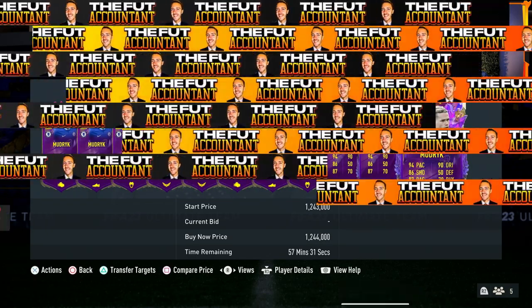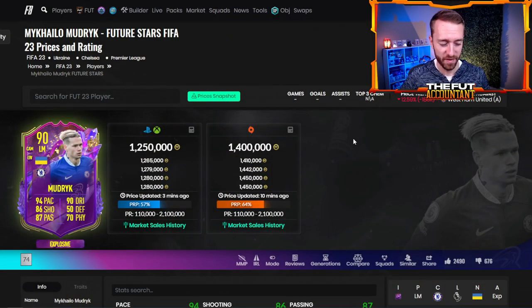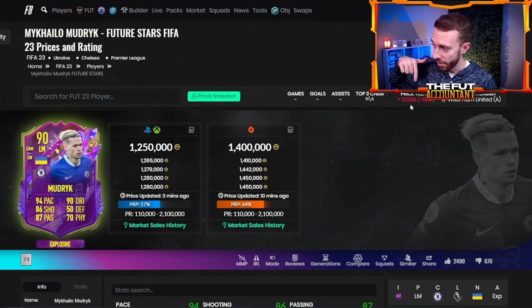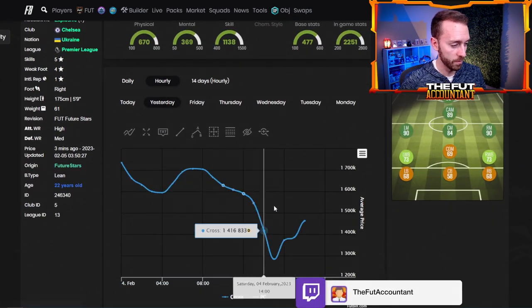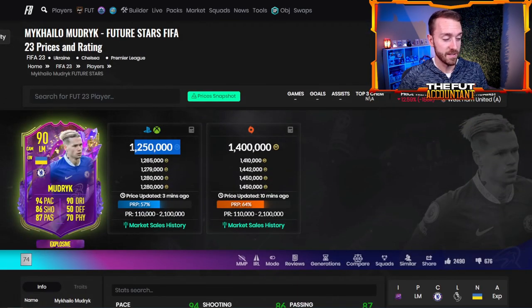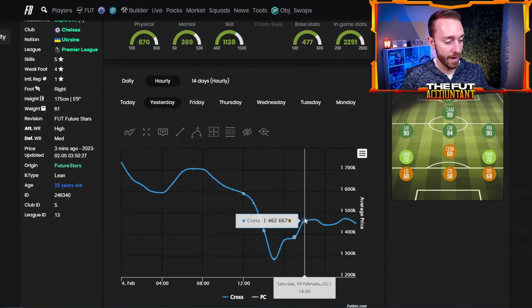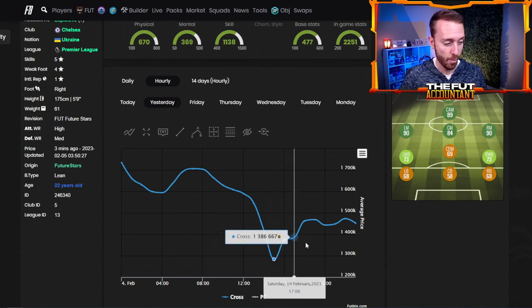Footpin can help you figure out how big the drops are. If you go on footpin and click on a specific card, it shows this on mobile as well — it's a bit harder to find on mobile but you can see it on the desktop. Right now Mudrick is down 13% — I think this is in the past four hours. Mudrick a couple hours ago was 1.45 mil and right now he is even lower than that — he's down 200,000 coins, which is down about 13 to 14%.